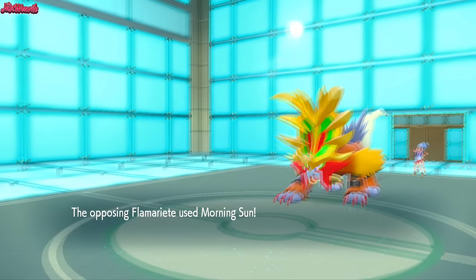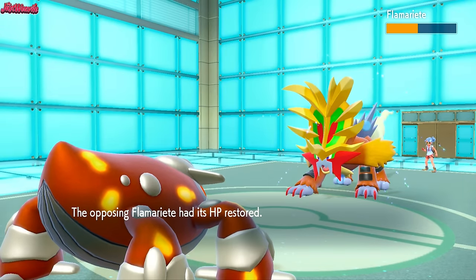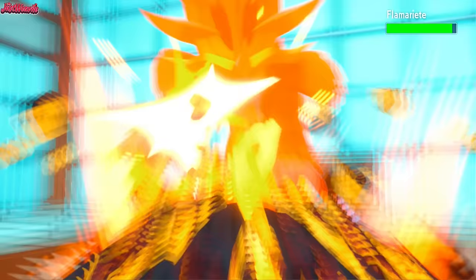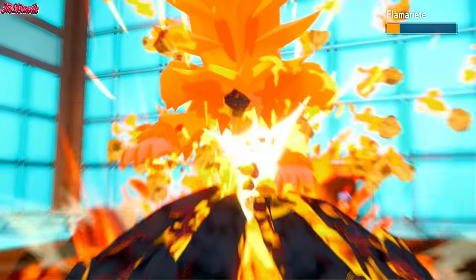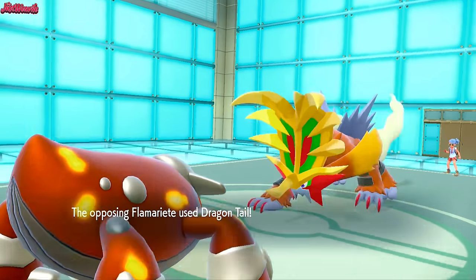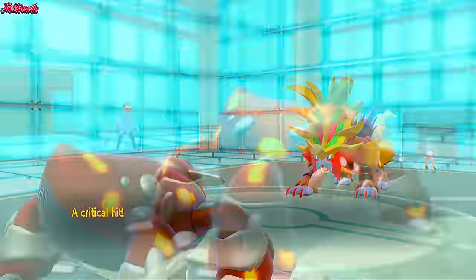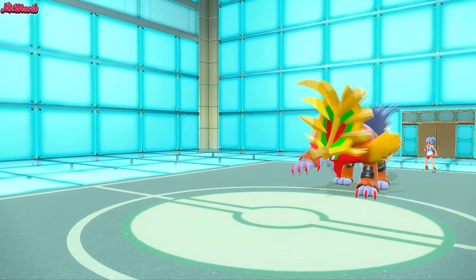Flammerete comes in. We go for that Earth Power, which does a nice bit of damage. Now we know they have Dragon Tail as their only way of attacking our Heatran, so we can just stay in and go for another one. They go for Morning Sun — that's absolutely fine. We go for another Earth Power. It looks like this one's coming down to the timer unfortunately. Earth Power comes through — we got a critical hit! As they go for Dragon Tail, which is going to force us out into something — probably Hydrapple.